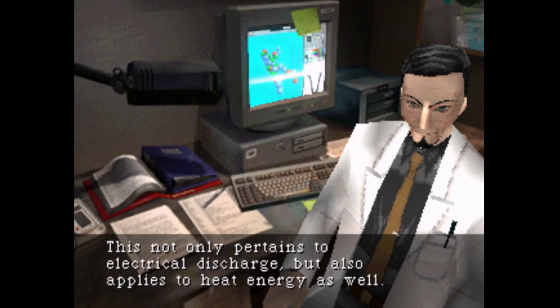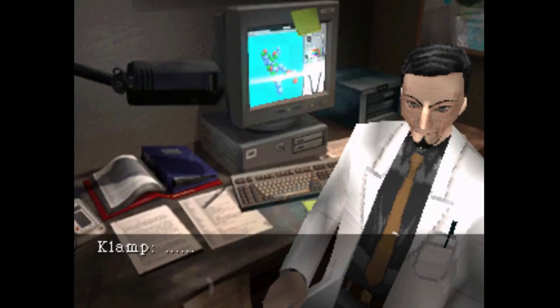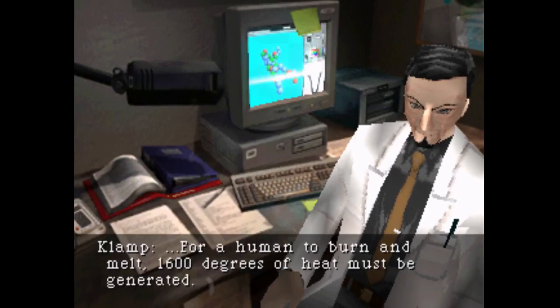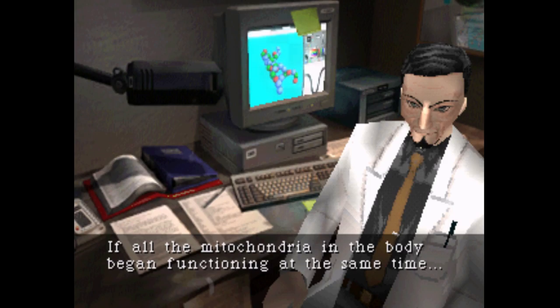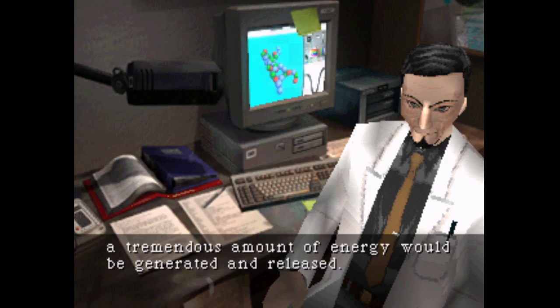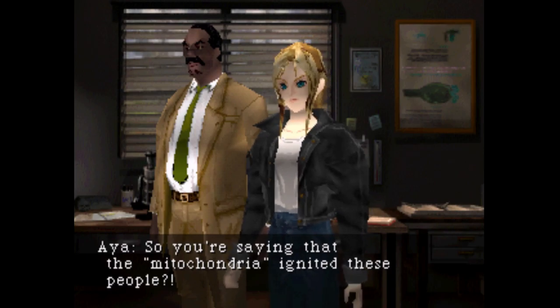Wow, I could start up my computer for years. This not only pertains to electrical discharge, but it also applies to heat energy as well. Heat? Then the combustion from last night... For a human to burn and melt, 1,600 degrees of heat must be generated. There are several hundred mitochondria present within a single cell. If all the mitochondria in the body began functioning at the same time, a tremendous amount of energy would be generated. Melting a human into a puddle of fluid would be a simple task. So you're saying the mitochondria ignited these people?